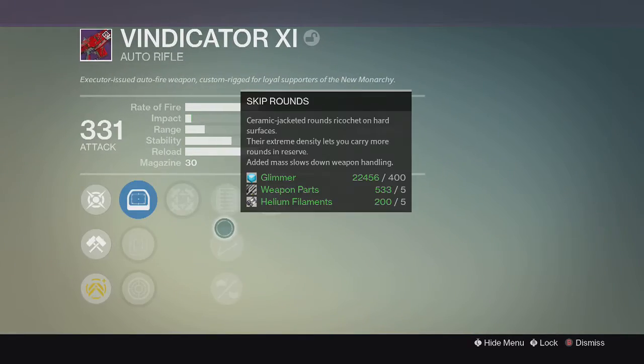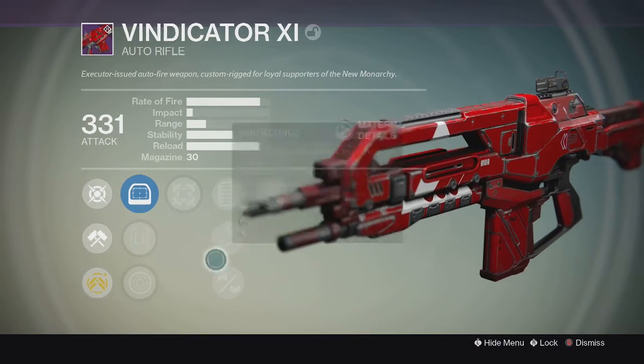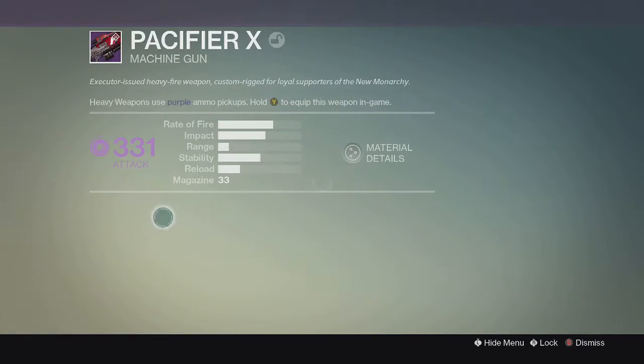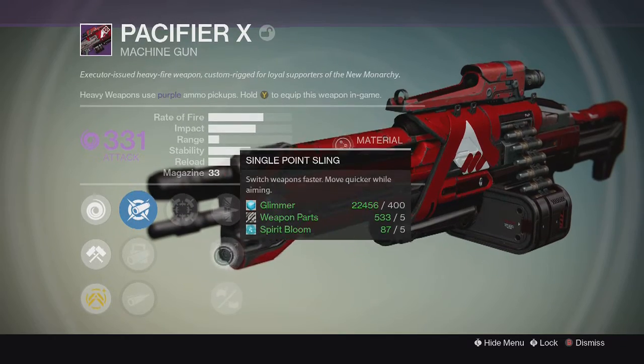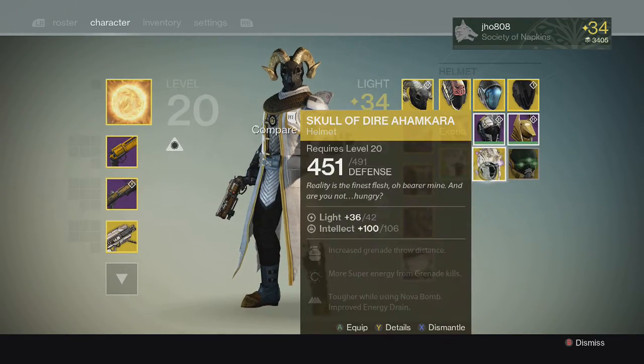Let's go take a look at what we got. For the Vindicator, I can always reroll these, but it came with Third Eye and Hipfire — not the greatest perks for an auto rifle. For the Pacifier we got Hipfire and Rodeo again — not really the greatest. Small Bore and stuff like that would be better, so not really good for the guns.